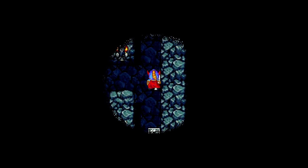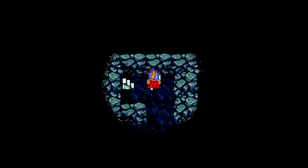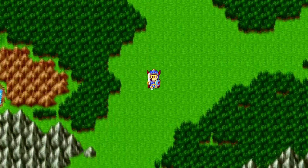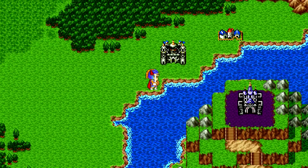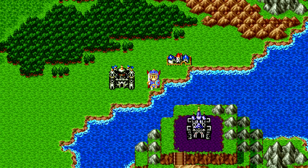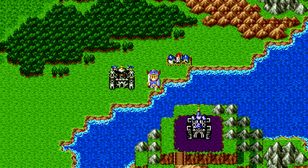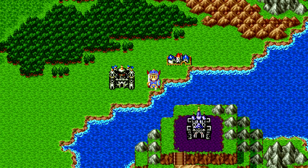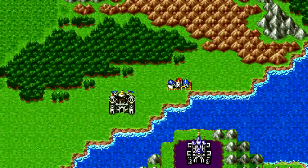Erdrick mentioned the Dragon Lord's castle is located across the water. You see that castle right there — that's the Dragon Lord's castle, right across the river from Tantagill Castle. The way I look at it, it represents the goal in mind right from the beginning. As soon as you leave the castle you immediately see the end-game location, but you can't get there yet because you can't cross the water. The way the game is designed is so brilliant — so well done.